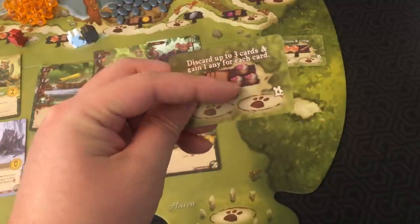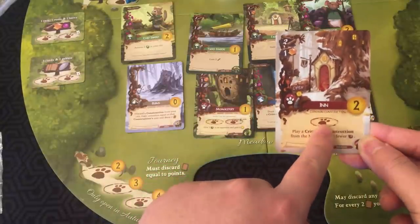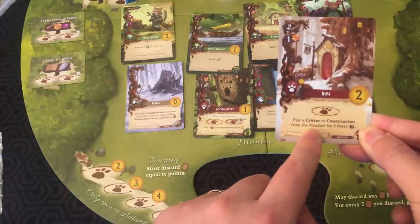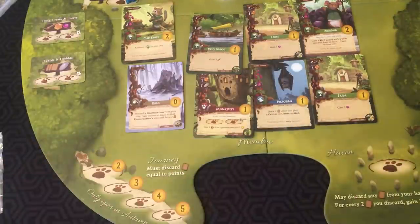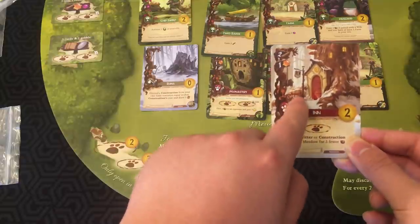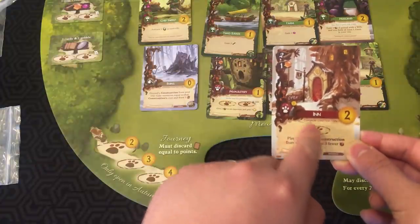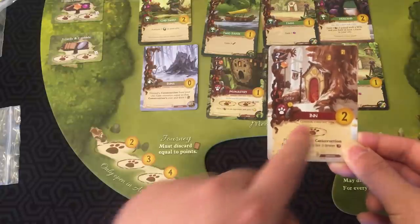Even the cards you play in front of you can have locations on them. Like the Inn — if you place a worker on this card, you can play a critter or construction from the meadow for three fewer resources. What's also interesting is that if the location has an open sign on it, other players can actually put their workers on your card. Even though it belongs to you, you get a point if other players use your card with a worker.